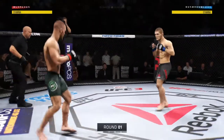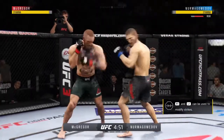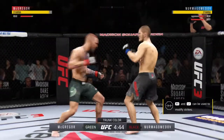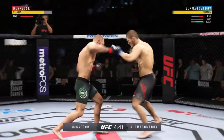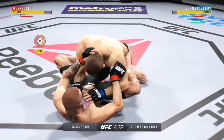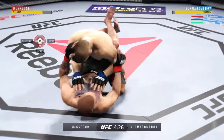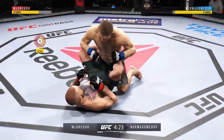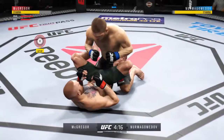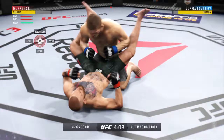And we're underway. Conor McGregor, no surprise, taking control of the center of the octagon here. Perhaps no fighter on the roster understands how to control distance as well as Conor McGregor. He'll have a decided reach advantage here tonight. First round is underway. We'll see how long it takes for him to find a home for these patented, powerful overhand punches — always a big weapon of his on fight night.